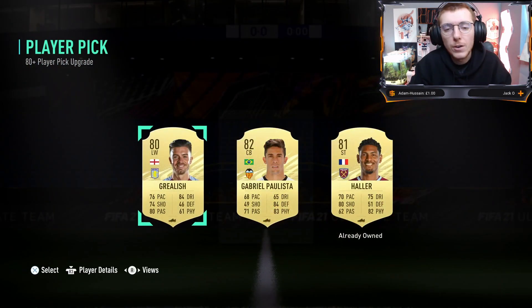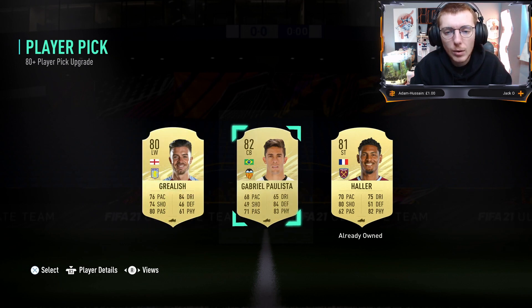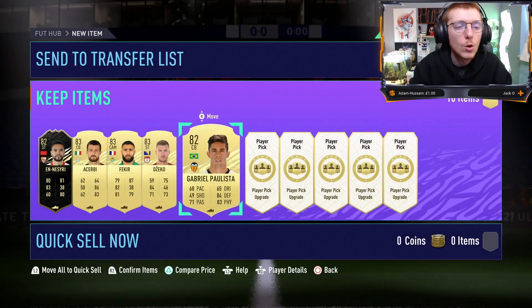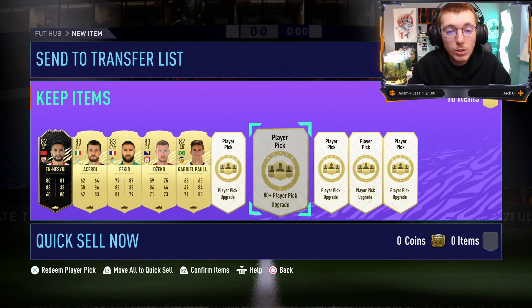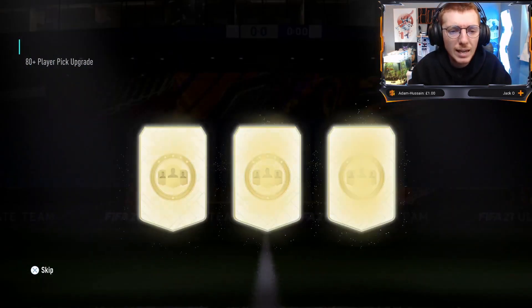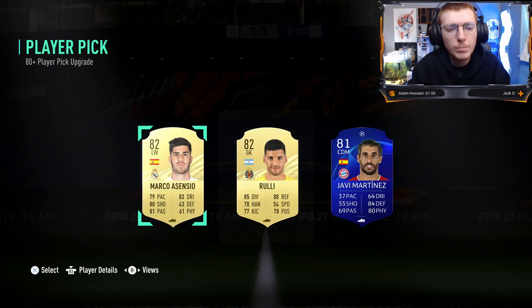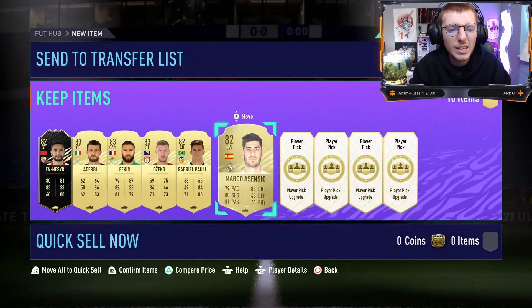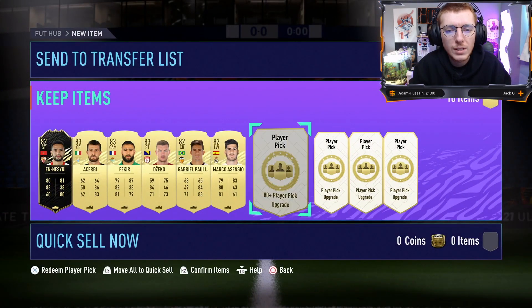Now bang halfway through. Our first slight stink here - we get Paulista as an 82. Bit of a shame to not carry on the trend we had, but it is what it is. Would have been nice to keep getting the bigger players. On to number 6 - let's see if we can get a walkout in the second half. That would be ideal, at least one walkout card. But it carries on being a tad stinky as we get another 82.